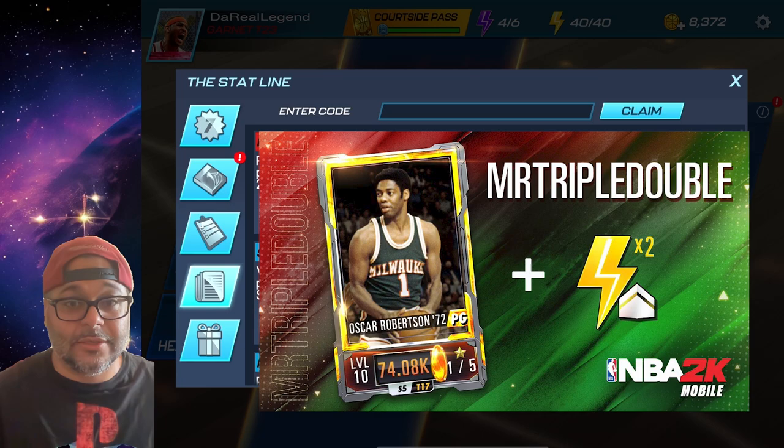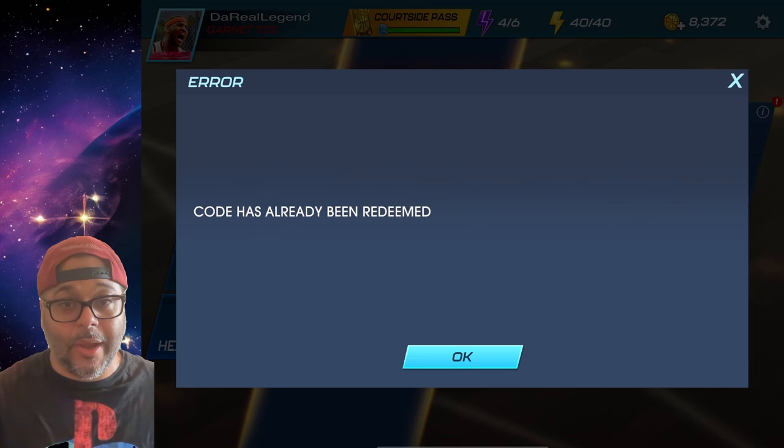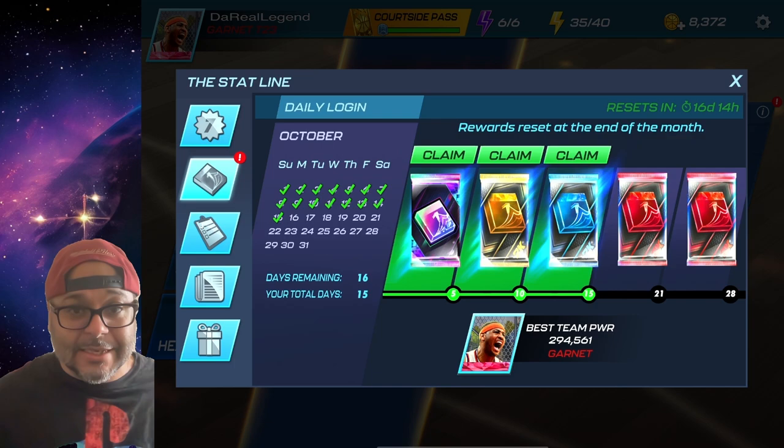The second option is to enter the free redeem codes that come out for the game. The latest code that you want to enter is in all capital letters: MR TRIPLE DOUBLE. I already redeemed this code but you can see it does exist — it will expire very soon. If you're watching this video at a later point and the code is expired, more than likely there could be a new code. You can find those easily on NBA 2K Mobile Twitter or search it up on YouTube.